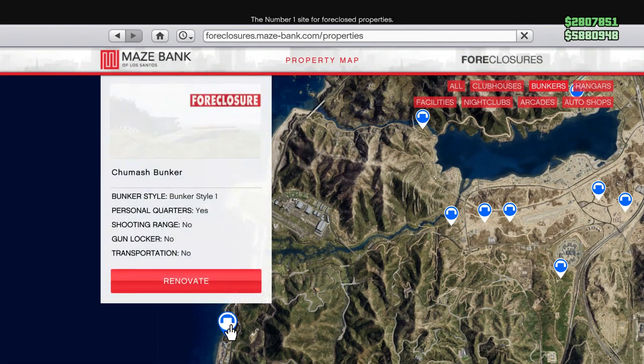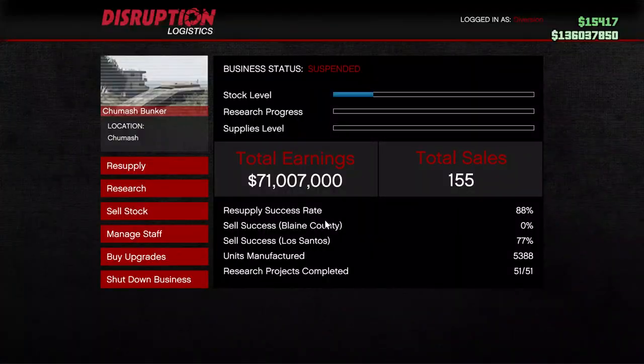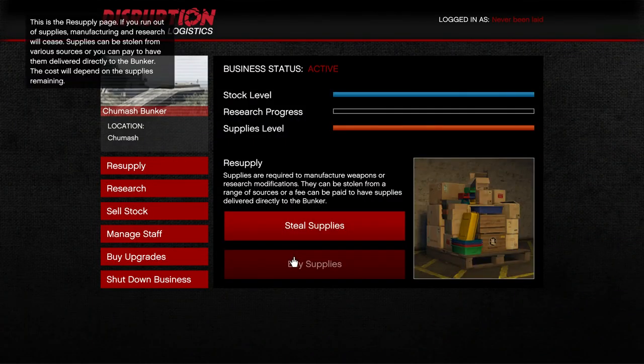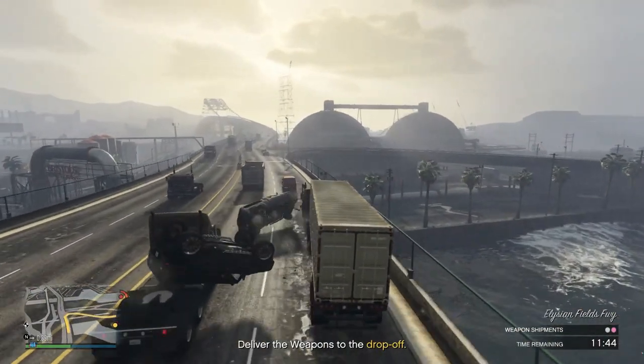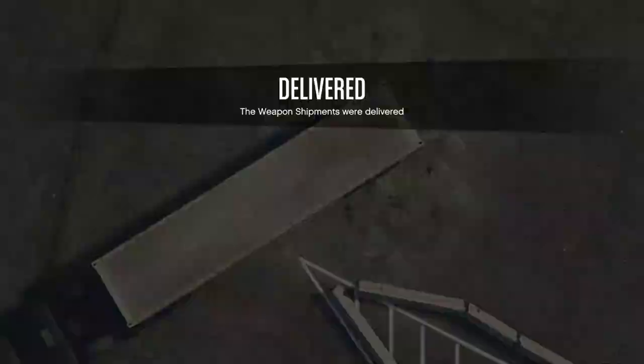While doing the Cayo Perico Heist, the bunker and its upgrades were on sale in the weekly update. I bought the bunker at Chumash as I find that's the best location. I was now buying resupplies and selling stock during the 50-minute cooldown. You can sell the full stock in a solo lobby for 2 million dollars in one sale on double money — that's crazy money.